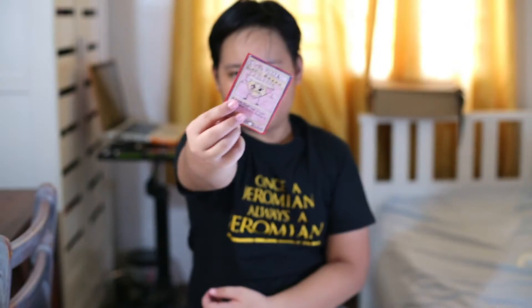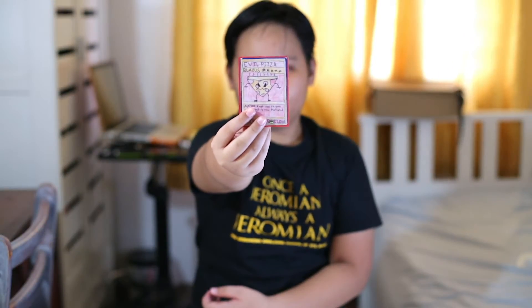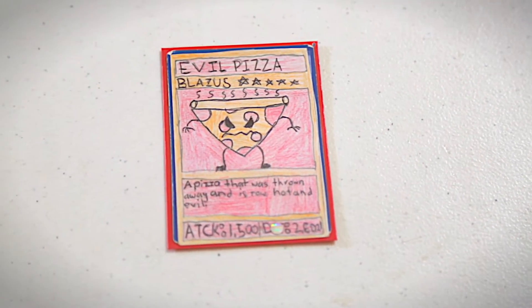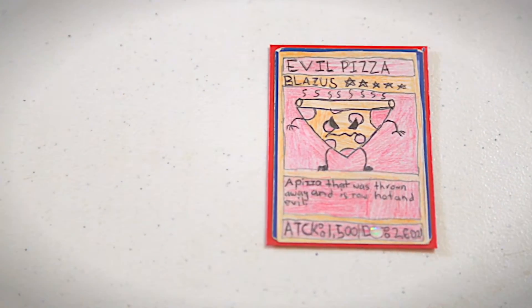Alright, the first card I have here is this one. His name is Evil Pizza, he's a 5 star Blazers and his description says, a pizza that was thrown away and is now hot and evil. His attack is 1,500 and his defense is 26,021.